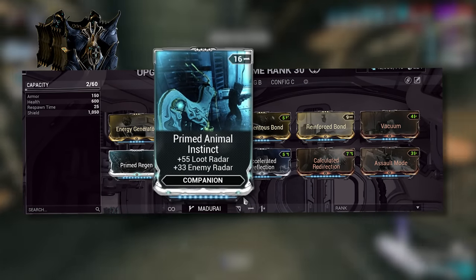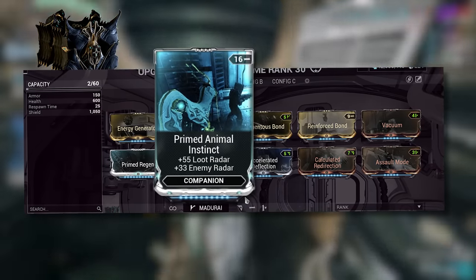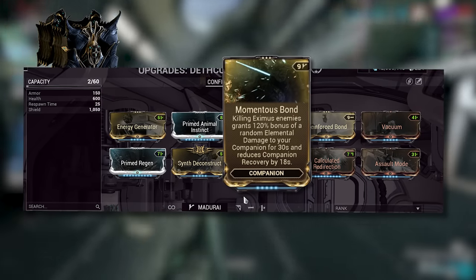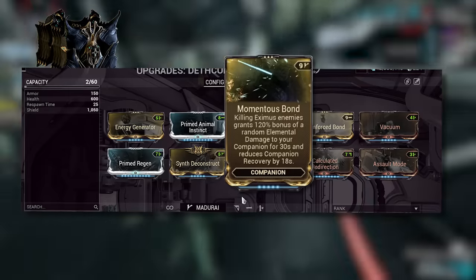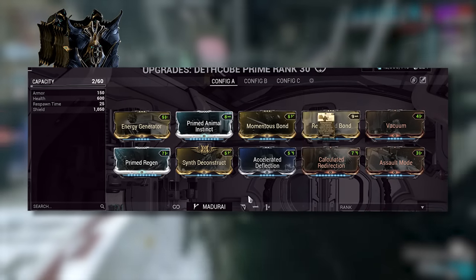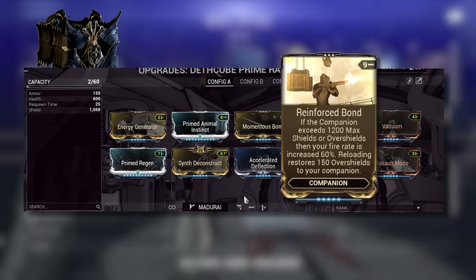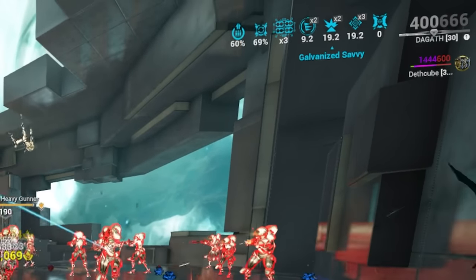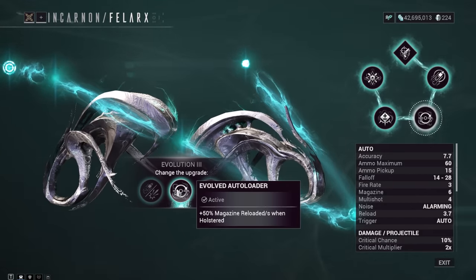Primed Animal Instincts is quality of life — we now have a permanent base plus 30 enemy radar for all frames, but this also shows loot. Momentous Bond is optional, more for the 18-second reduction of napping time than the 120% elemental damage. Reinforced Bond is amazing — you gain 60% fire rate when your companion exceeds 1200 max shield or overshields. Pair this with weapons like the Phellox with fast or multiple reloads, and getting overshields isn't much of an issue. Using Evolved Autoloader jumps their overshields up just by holstering your weapon.